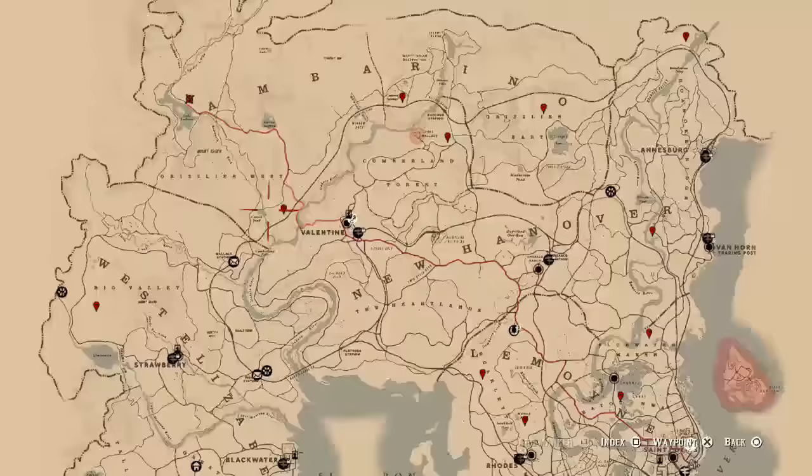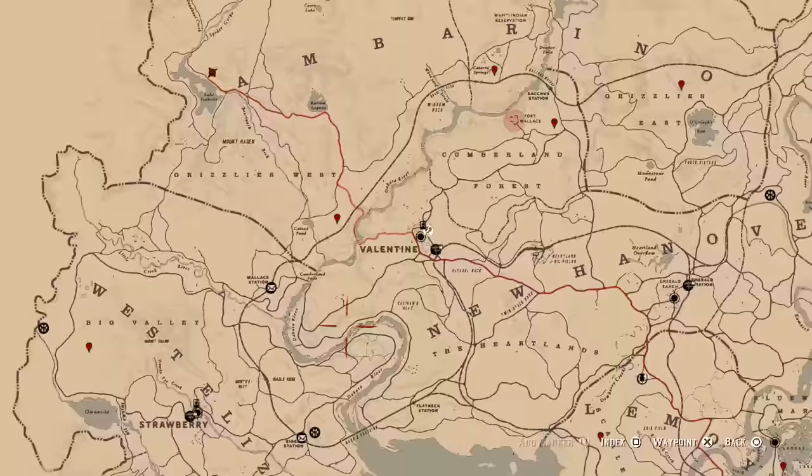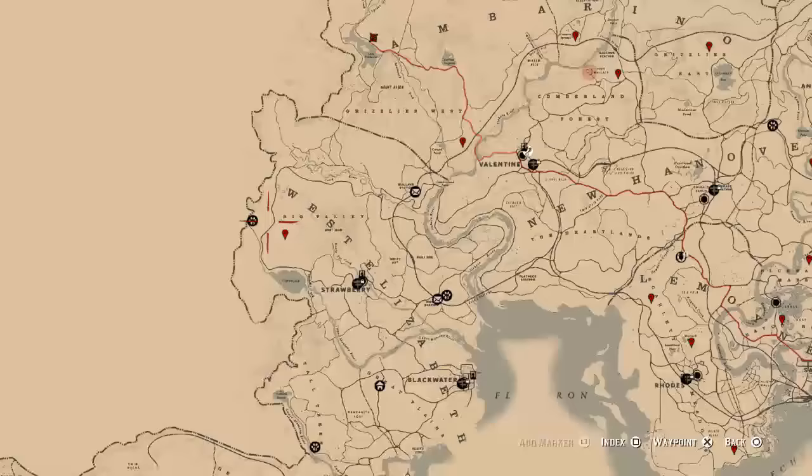The next one is by Catali Pond — it's going to be the legendary Ram. Really easy to find, just look for the pond, just right of the pond there. And then we're heading into West Elizabeth for the legendary Buck. That's the one — legendary Buck.